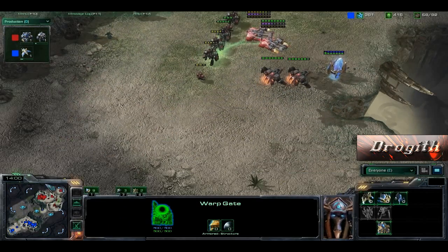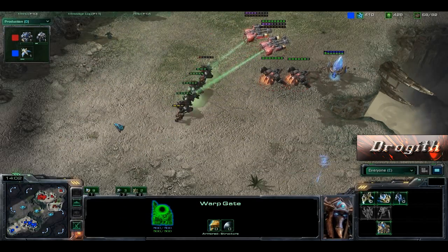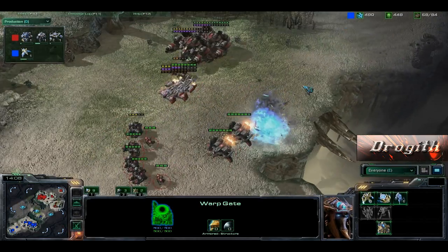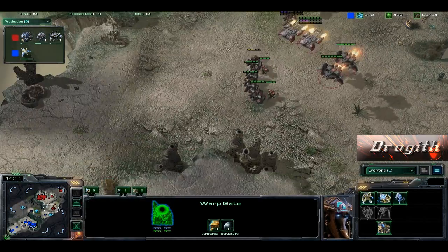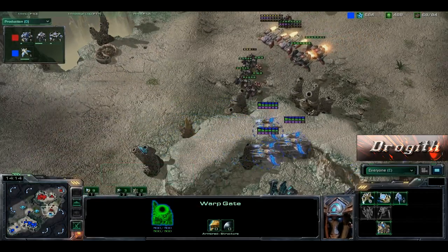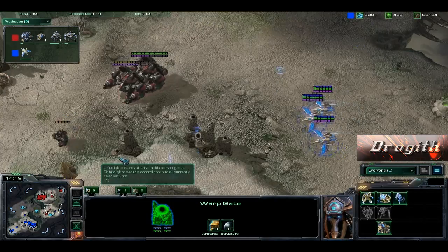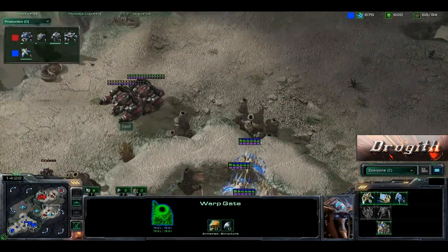Defense against Banshees — Proxy Pylon, Warp Gates. And do we have a drop over here by the Vikings? No we do not. It's just so that these infantry units can come in. Phoenixes flying around — will they come back for the Thors? Gonna take a couple shots? No.